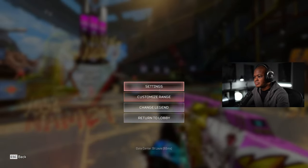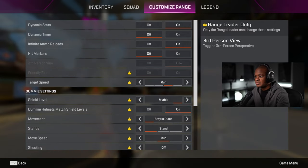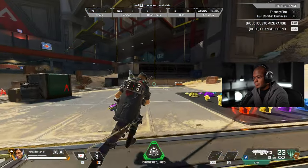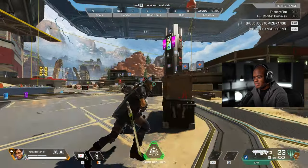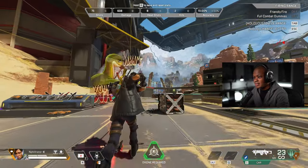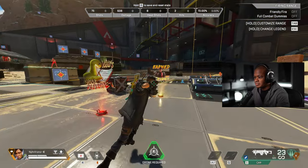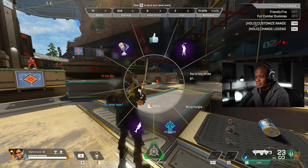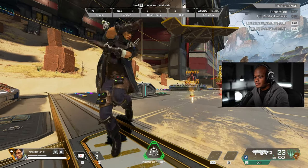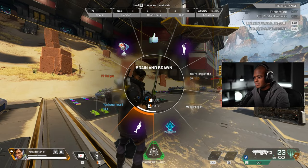Let's see what it looks like in third person. Here we go. Oh, it looks pretty good — he's got the sword. He has it at his side. But I like it. I like it so far. Yeah, it looks good.